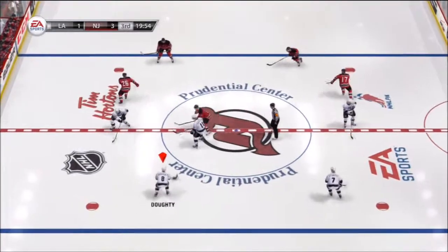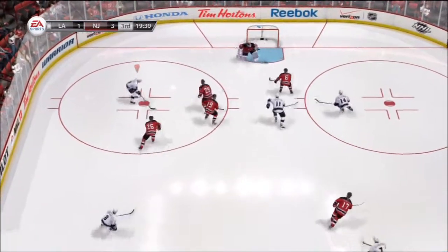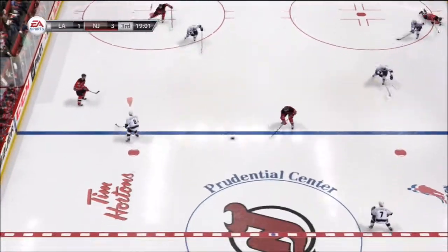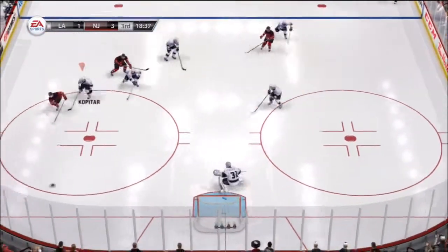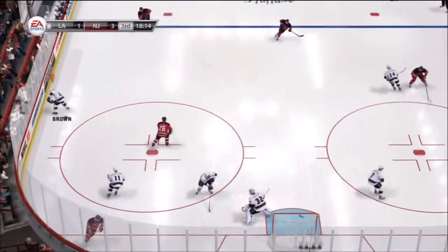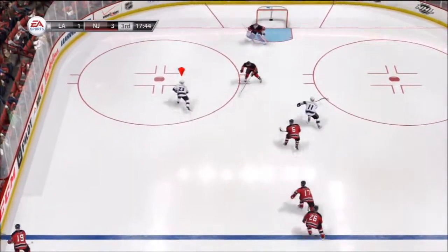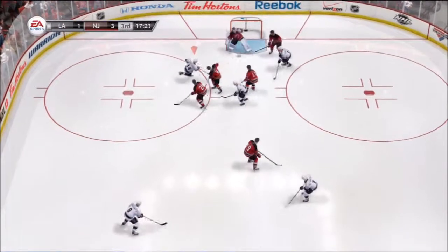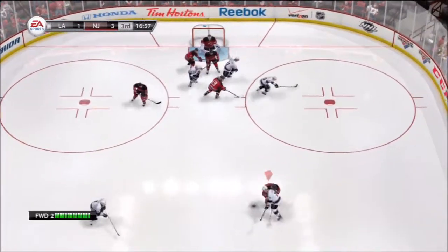Puck drop, period three underway. Into the offensive zone — to Zajac, on the offensive attack. This is a two-on-one. Tough save. Massive collision. What a shot along the boards. Zajac's back in the action, he got a new stick. Poke check. Great shot, and in a hurry. Tremendous save — that was marked for the back of the net.